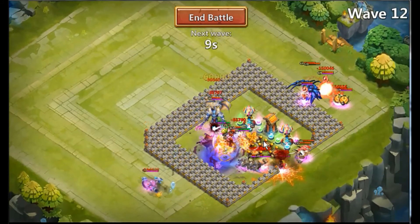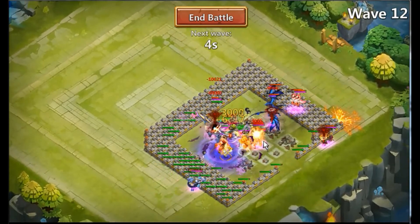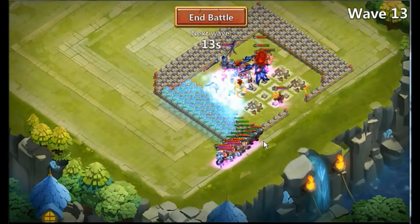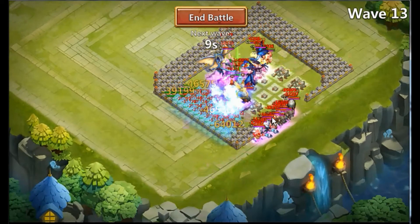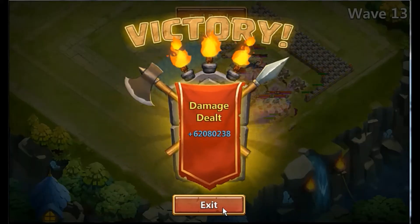That sucked a little bit - Pumpkin Duke getting drawn out. This could mess us up. You can see the Aries proc helping, stopping some of the heroes procing. The Atlanticore proc fired - that's always a danger. I think that Skull Knight got in there. I usually like to try and get up to wave 15, but that was a poor run.